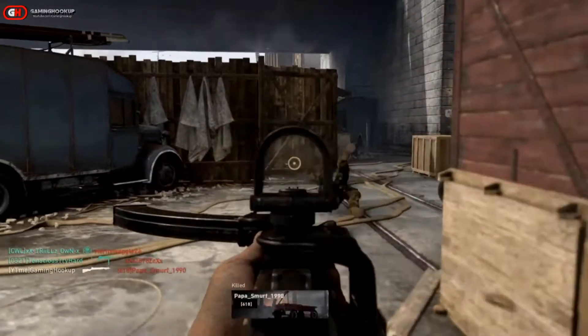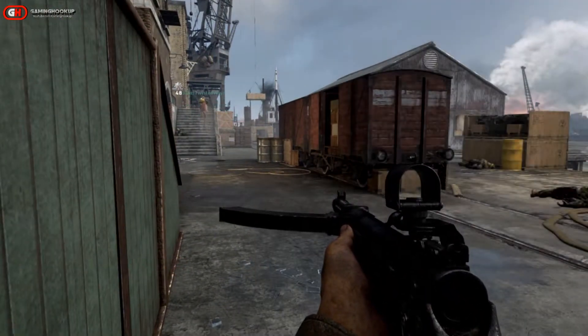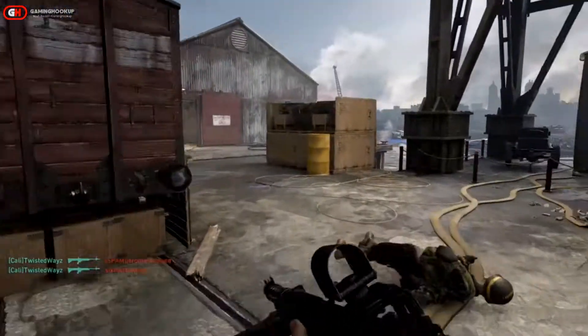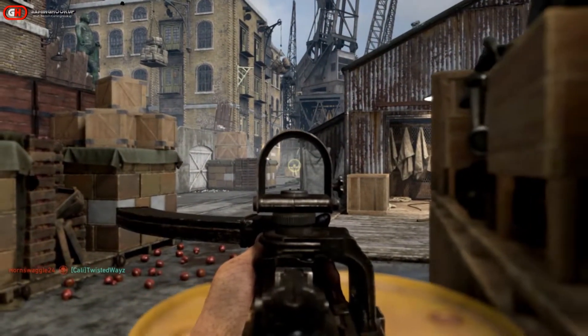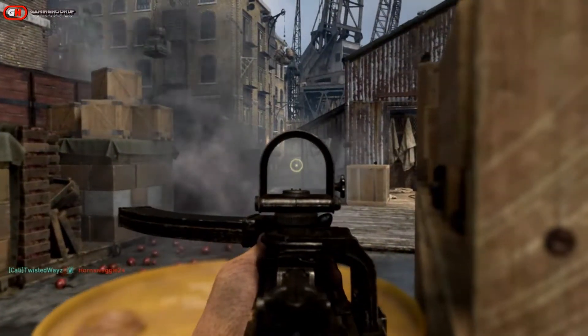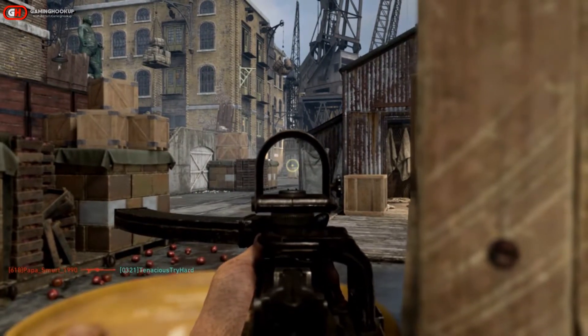At this point this is a rumor and it's from several sources. What they're stating - the way to unlock this hidden nuke scorestreak, again rumored to be called the V2 Rocket scorestreak - is you're going to have to prestige all of your division squads four times each. Once you do this, that's going to unlock the hidden nuclear scorestreak.